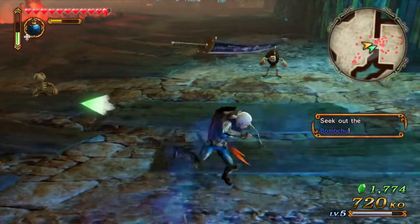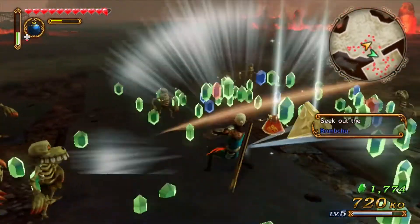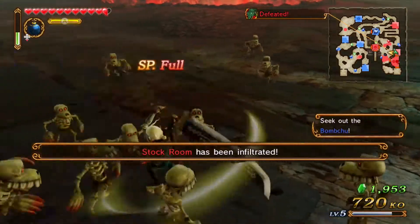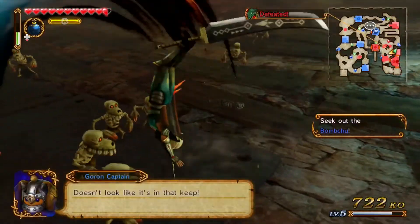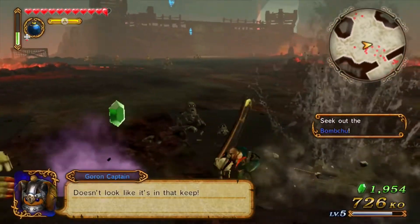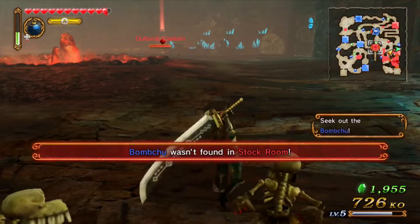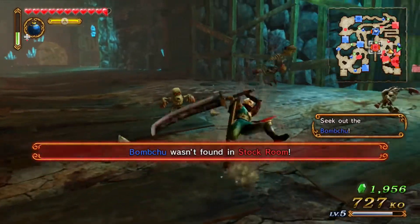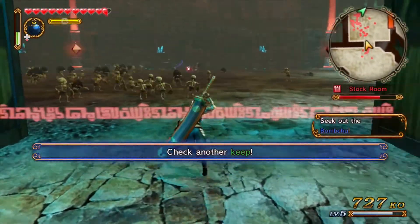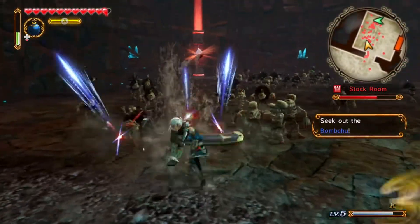Oh no, you've been smacked too far — still kicking some ass though. The stock room has been infiltrated — apparently we have a stock room. Oh right, this IS the stock room I'm in. Check the other keep — the one that's flashing.